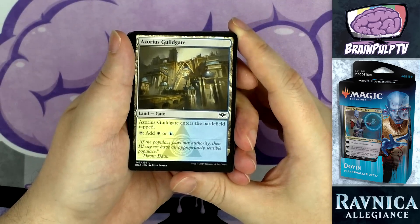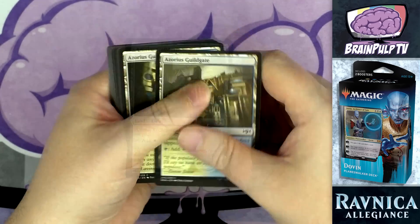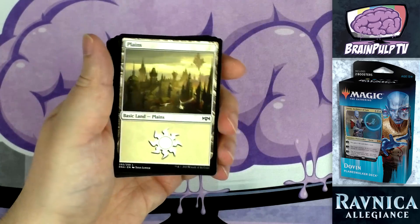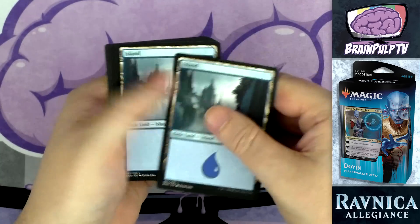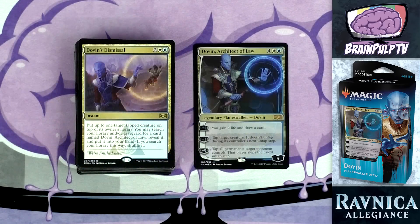That's it for the non-land cards. The mana base: four copies of Azorius Guild Gate, 12 basic plains, and 10 basic islands. And there you go — that is each and every card in this deck. I'll give my overall thoughts in just a moment, but first let's crack open those two packs.